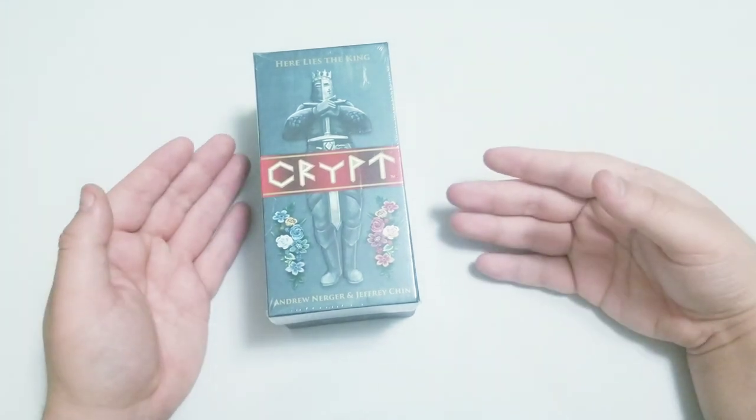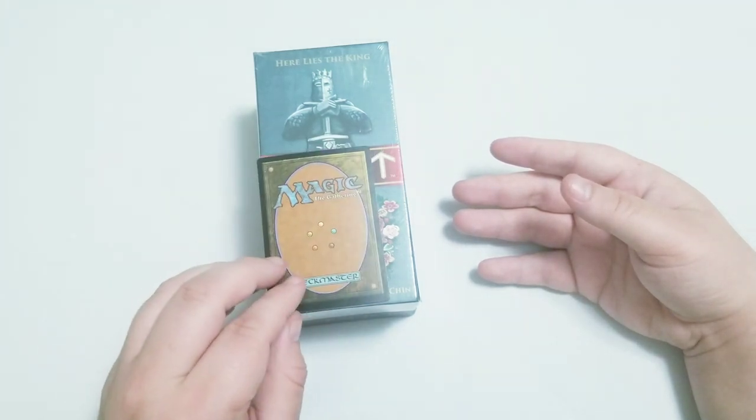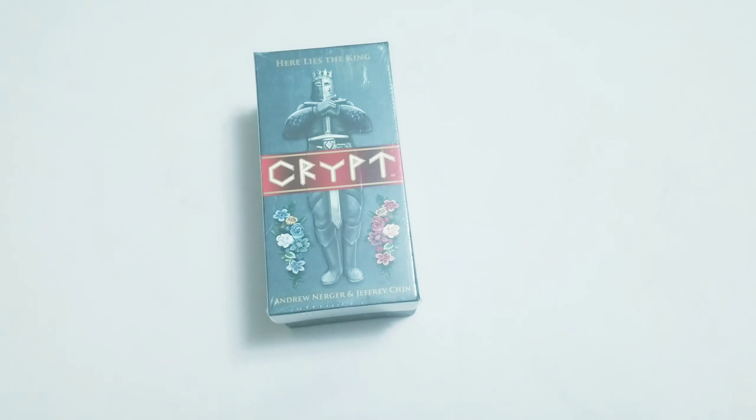This is a very interesting game — it's a very light game. Just to give you an idea of the size, here's a Magic card. Really not a big box; easy to throw in your game bag and forget about it. And it is a 1-4 player dice-slash-worker placement game. You're treating the dice as the workers, so it really is technically a worker placement game. They use the dice in a really interesting way.